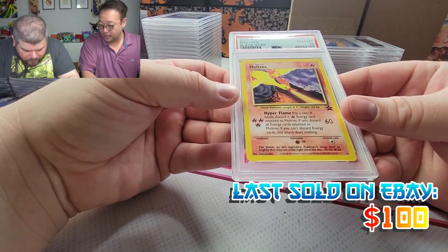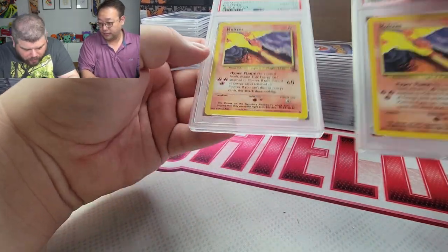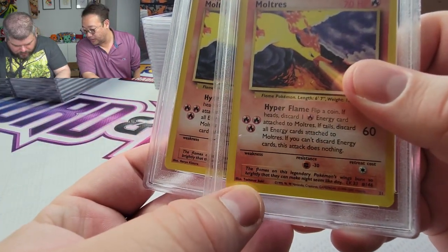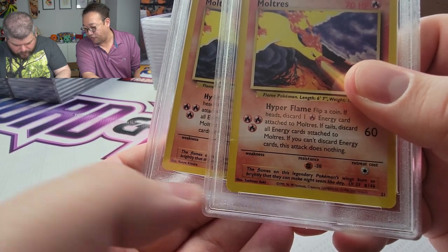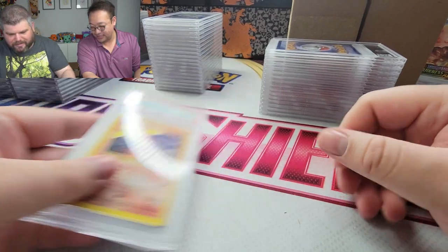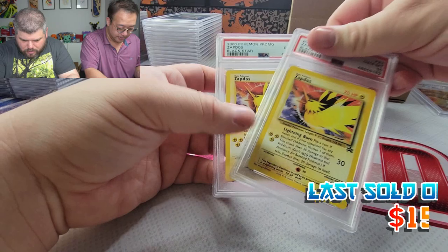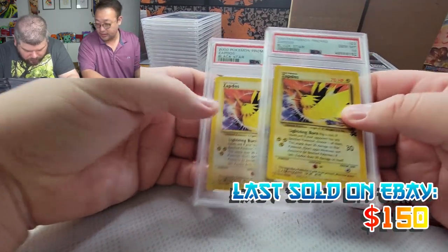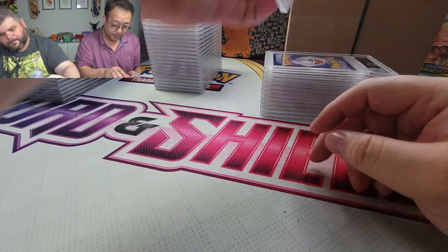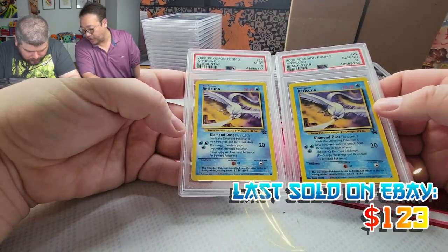Moltres — I submitted both arts. One got a 9, one got a 10. I wish they both got 10s. The reason I submitted both was because of the artist error name. Then Articuno — one got a 9, one got a 10 — and both artists got 10s for Articuno.